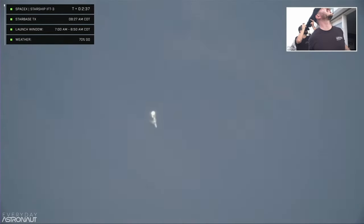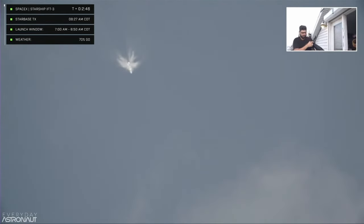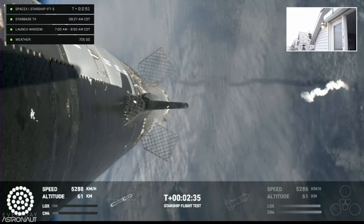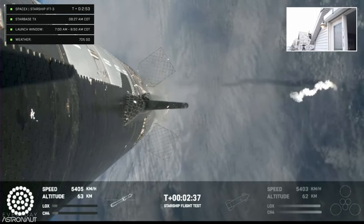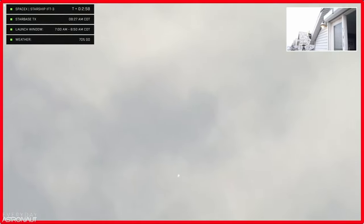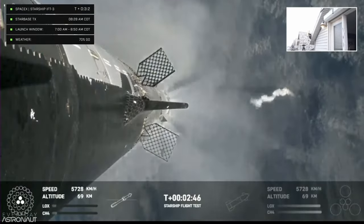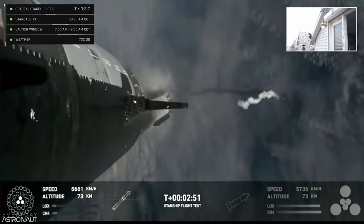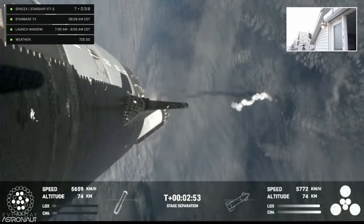Counting down now, coming up right at around the three-minute mark for hot staging. We'll see the booster engines start to shut down, all but three lights go out in the middle, then we'll see the engines ignite on ship pushing it away. That will start carrying the ship into space, the booster will do its flip and move into the boost back burn, setting up for eventually a splashdown in the Gulf of Mexico.